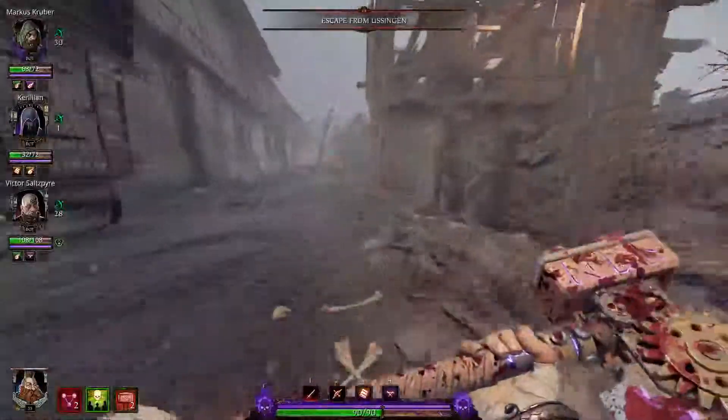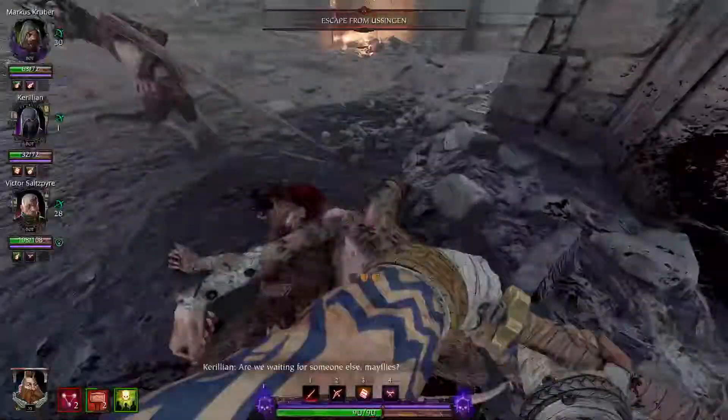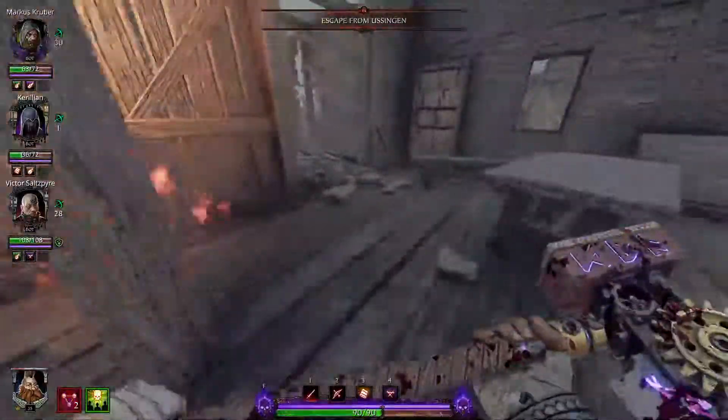Obviously turning left at the gigantic pyre that is now the Usungen Manor. We are now on the road to retrieving the third book. And yes, those explosions on higher difficulties do have a greater chance of hitting you — caution, they hurt.